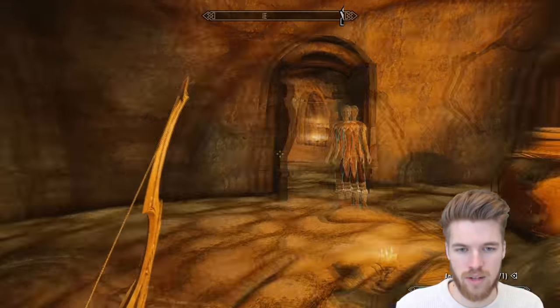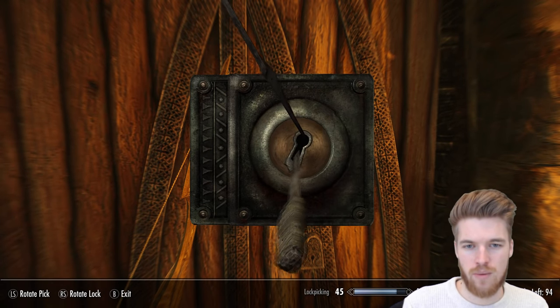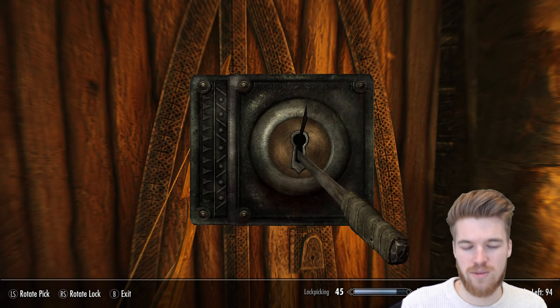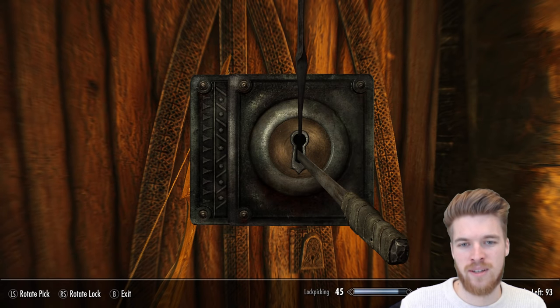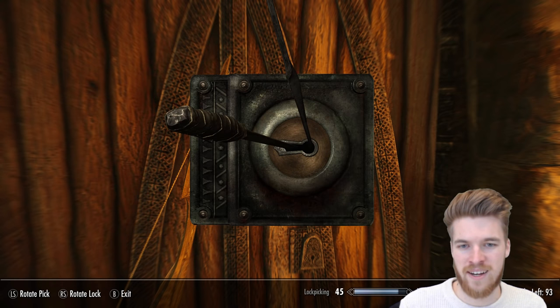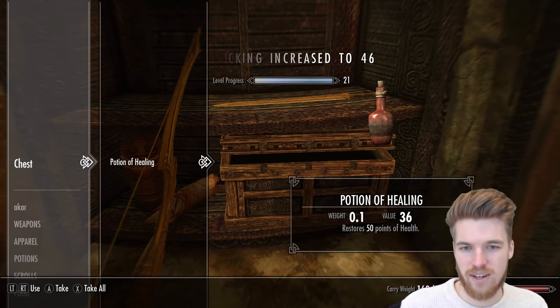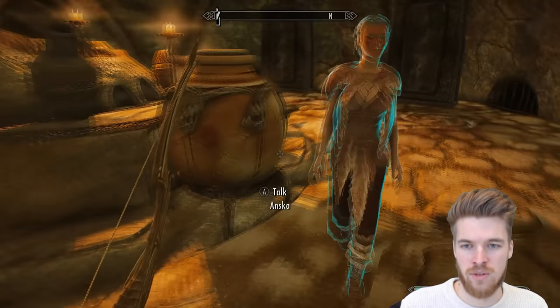There's a locked door here — probably just a chest or something behind it. And yes, there is a chest: 18 gold, a potion of healing, and a dwarven sword.